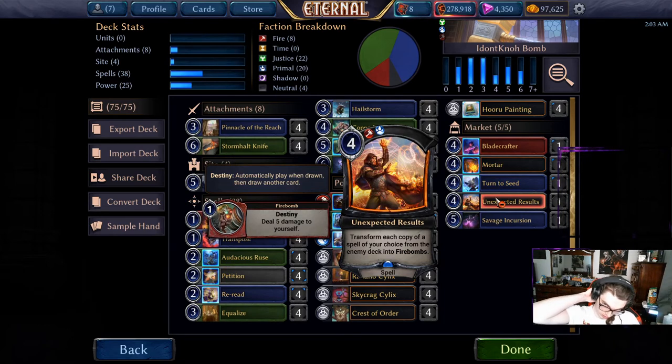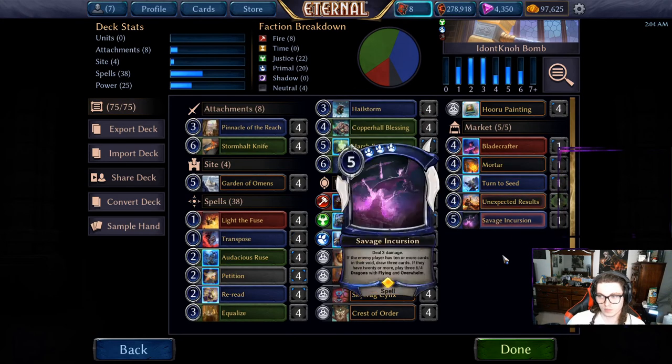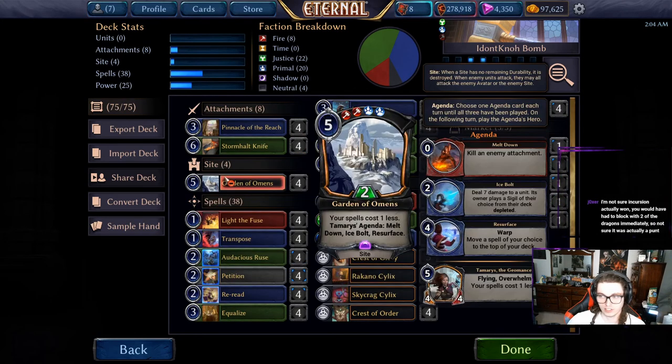Unexpected Results is for any annoying spells — there's plenty of them out there. And Savage Incursion is just an alternate win con. Don't be a scrub like me and forget that you can reread it for some reason.